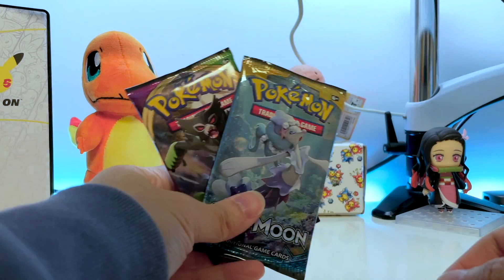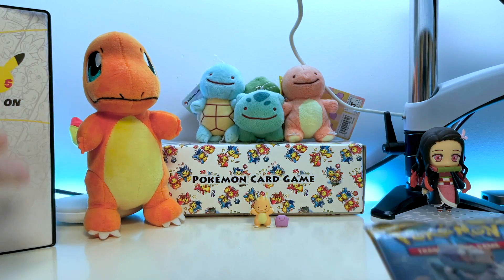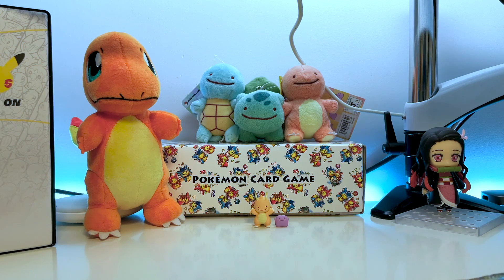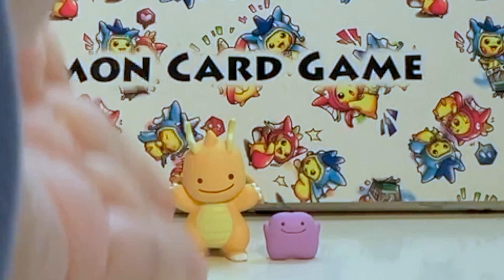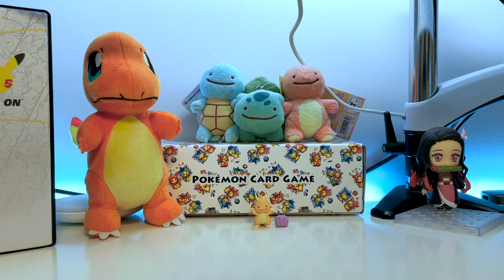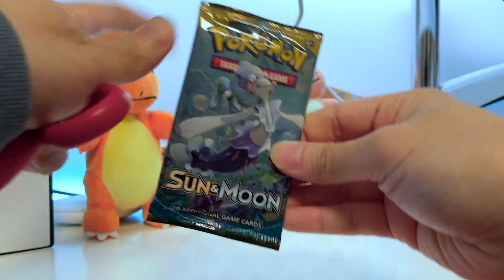Let's open these packs now, starting with Sun and Moon. But you may have noticed that there's no Pikachu here, and that's because my nephew took him away. I will get him back in the next video. But for now, we have these two little guys over here, a Dragon Knight and a Ditto. Very cute. Now back to the opening — Sun and Moon. Let's open this up.